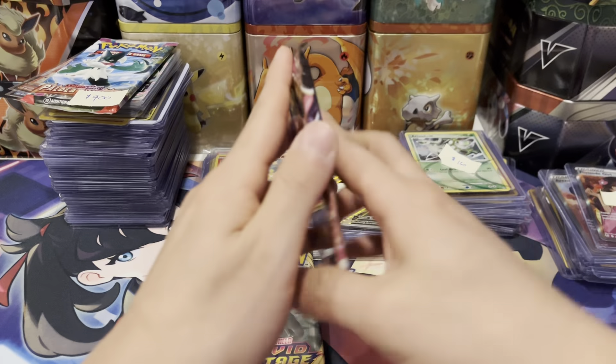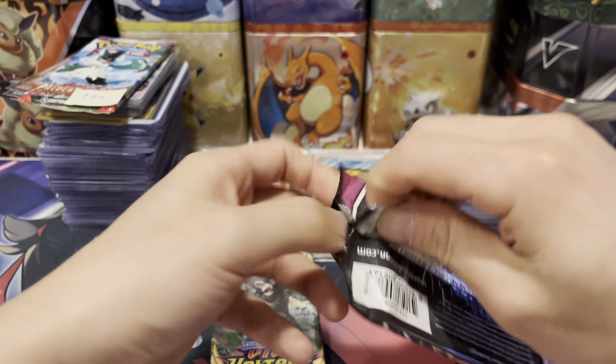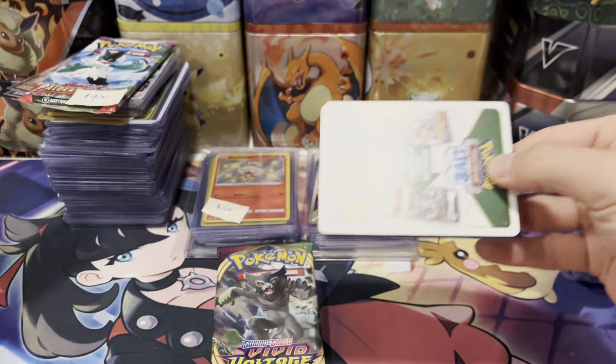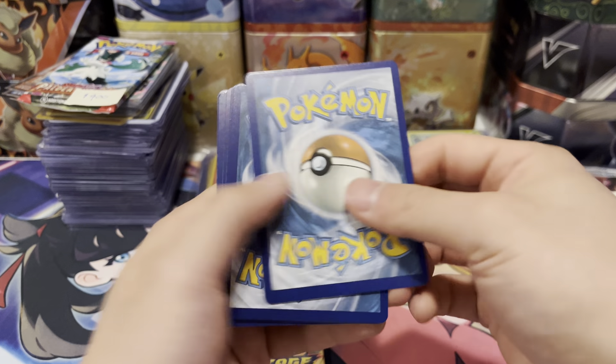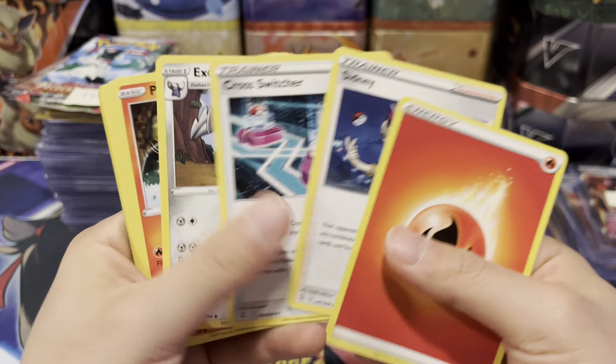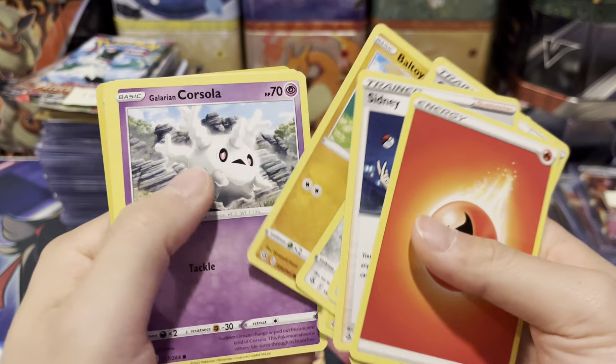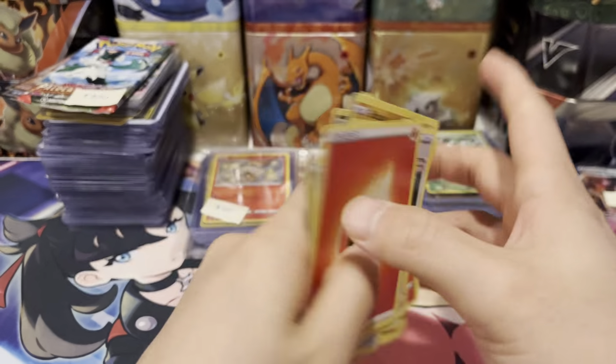We have two more packs — we spent a total of $10 on all three. So if we can get $10 worth from the three packs that'd be great, but not looking too good. We got Fire Energy, Sidney, Crosswitcher, Excadrill, Pansear, Minun, Voltorb, Garchomp, Qwilfish, Trubbish, and a Yveltal.